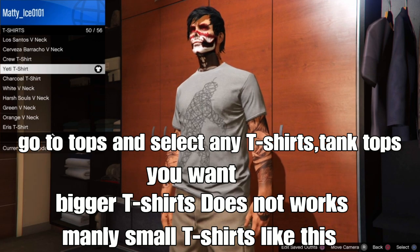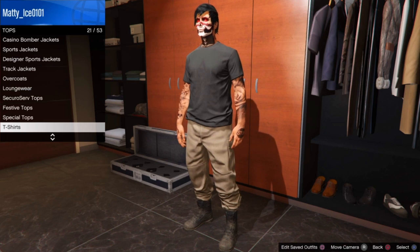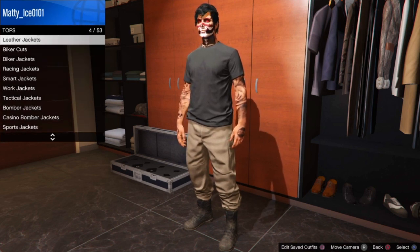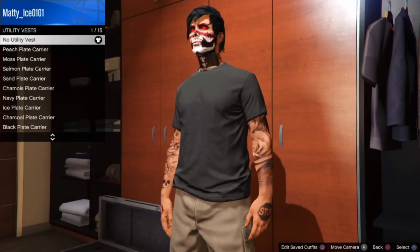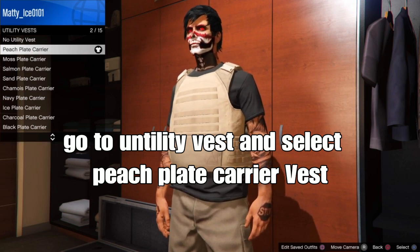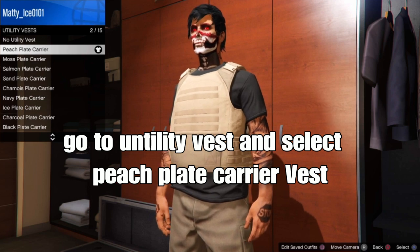Remember whichever t-shirt you want to get the visible arms with — to get that done, go down to your vest. Select the second-to-last one in your tops, the t-shirt vest. From there, put on the peach plane camera vest, or any type of camera vest like the one shown on screen.